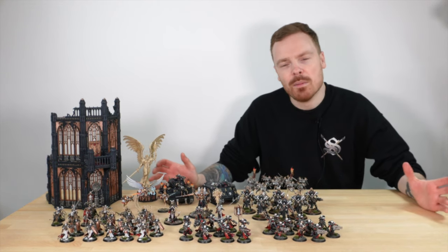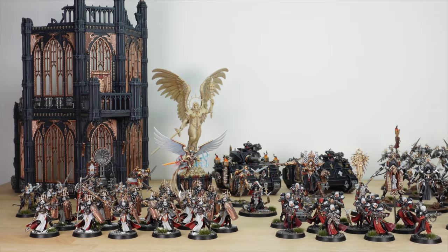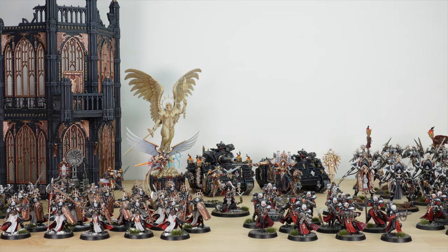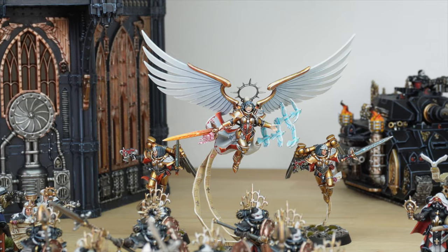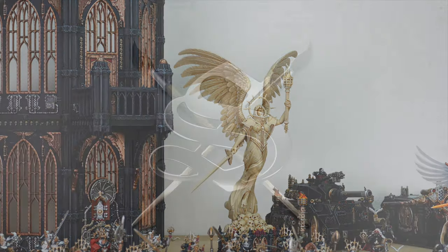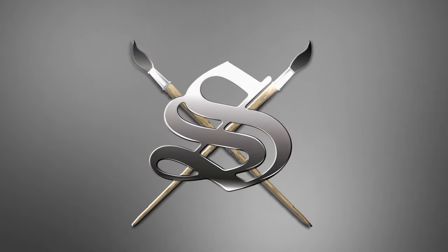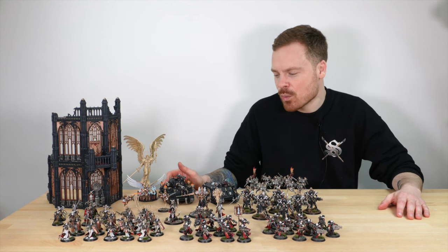Faith and purity — welcome to this Adeptus Sororitas Sisters of Battle army showcase. This army has been completed by Mayla and Amy, two of the artists here at Siege, and features awesome models like Saint Celestine, Morven Vaal, a Castigator tank, and some awesome Sisters of Battle terrain. Let's jump in and have a look at the first heavy-hitting unit, which is the Castigator.